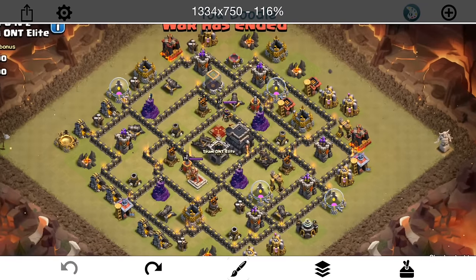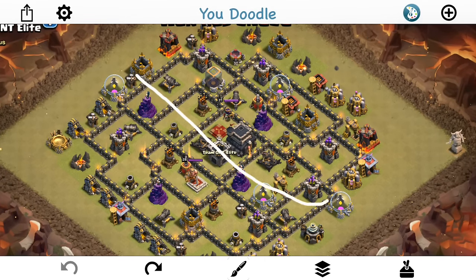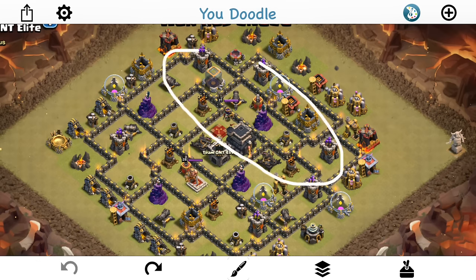On this base specifically, the hog lane is probably going to be this area right here. It doesn't just mean there are no two-by-four spaces — there might be a few — but I want to exclude the wizard tower area because there could be a double giant bomb spot there. This is the part of the base where you can say your hogs can go through here without risk of a double giant bomb spot — that's where you want to send them.